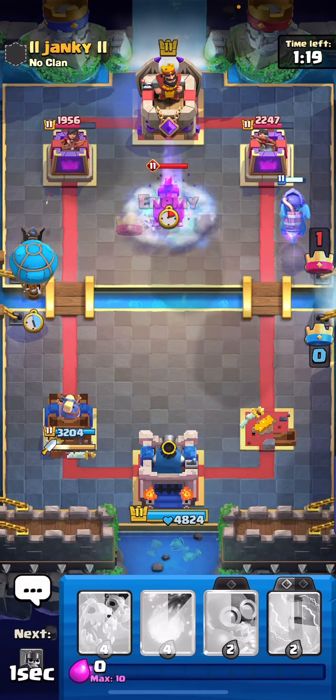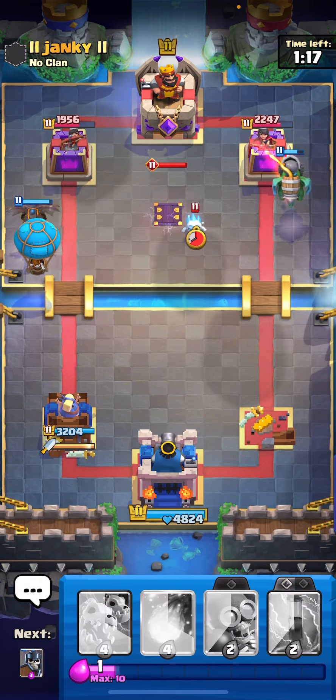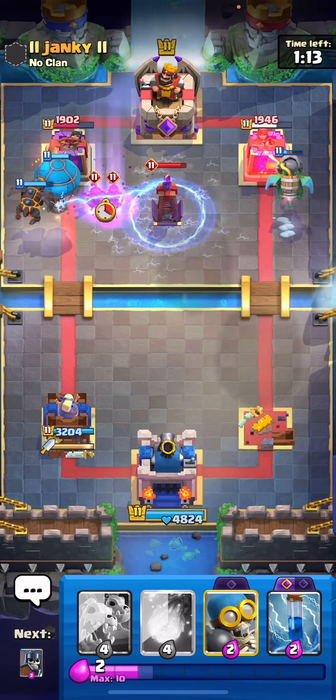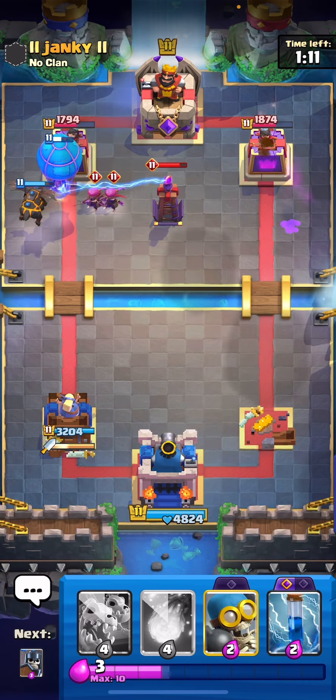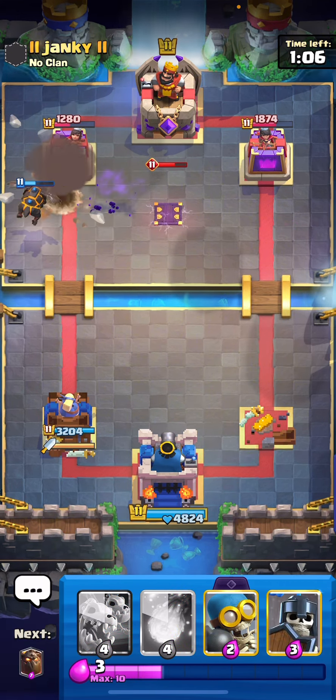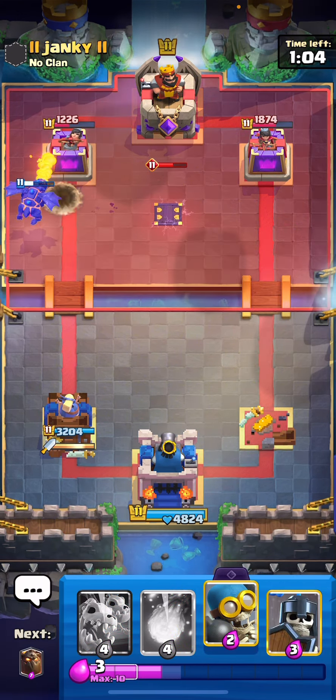We are going to lose our tower - that's fine. Pretty bad Tesla, that's not even going to pull. He is going to have Evo Archers, though, so that is pretty unfortunate. We are going to zap. Pretty good tower damage, I think we'll be fine.